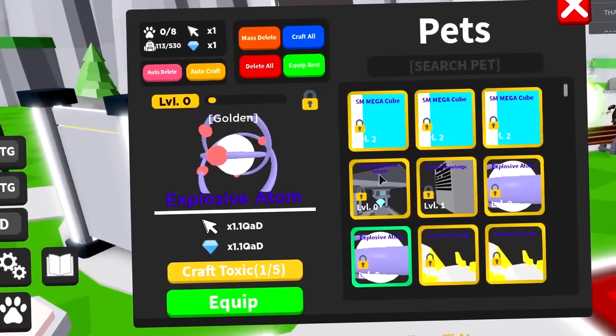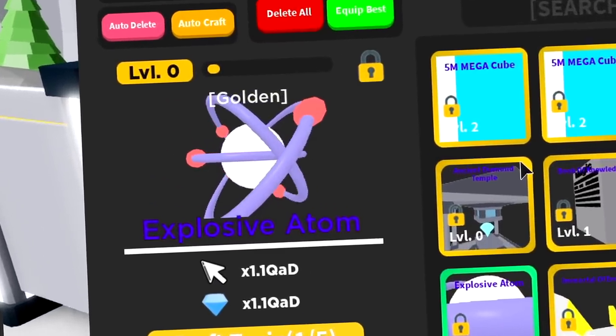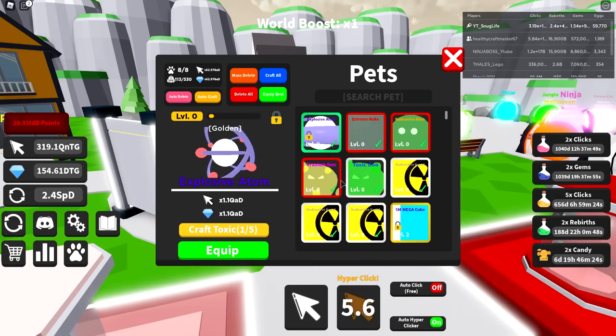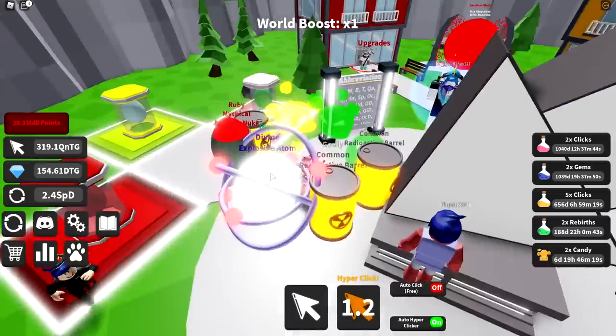First, let's check out our pets and see what we left off with. I do remember the last thing we did was we were gonna combine to make one of those explosive planet solar systems. We're gonna go ahead and equip the best really quick. All my pets are still trash, as you guys can see.